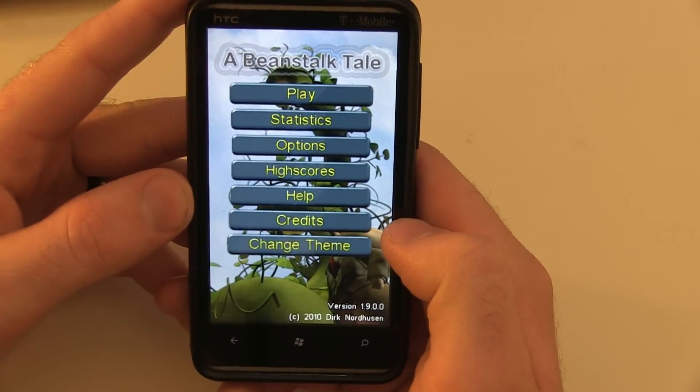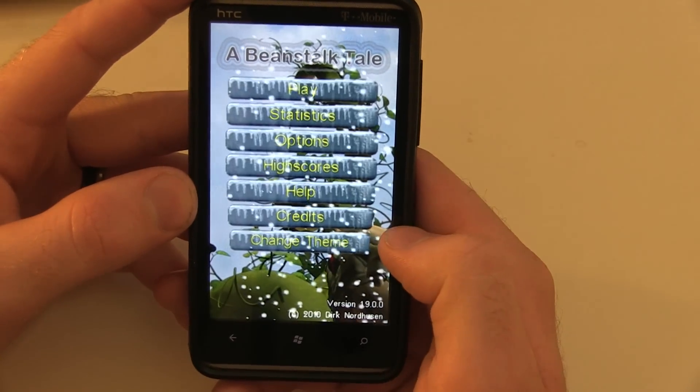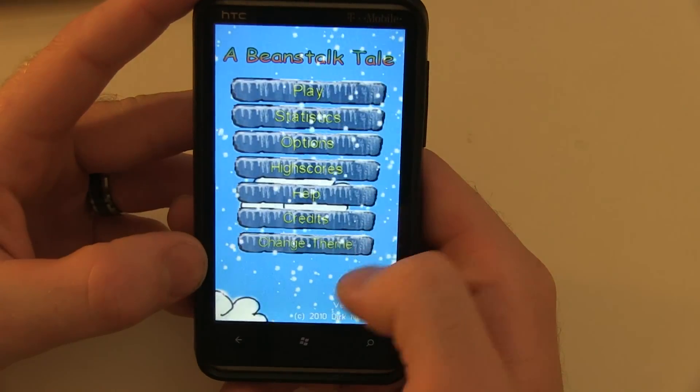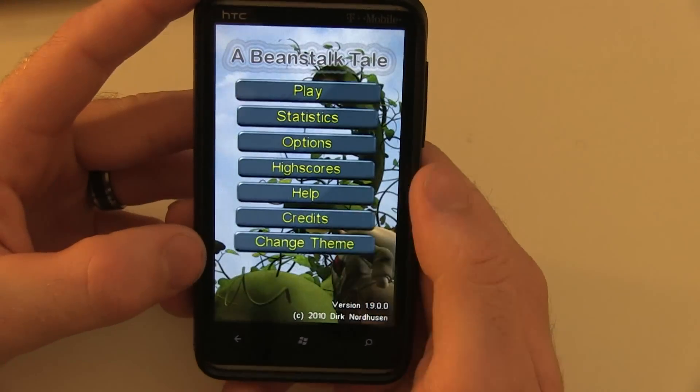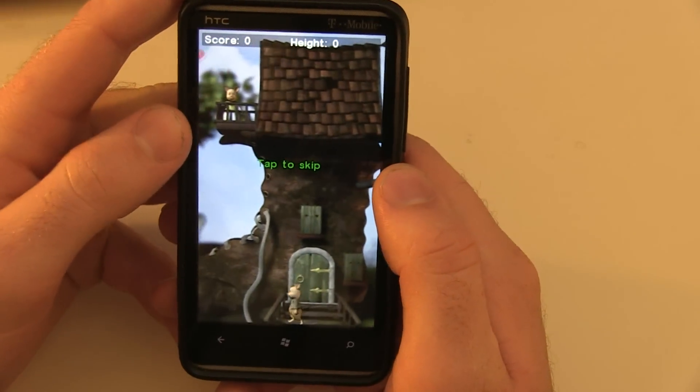There's also a help section which is pretty straightforward, credits, and then I can change the theme of the game — from a regular setting to a winter setting and finally a more cartoon style setting. We'll just stick with the default for now.